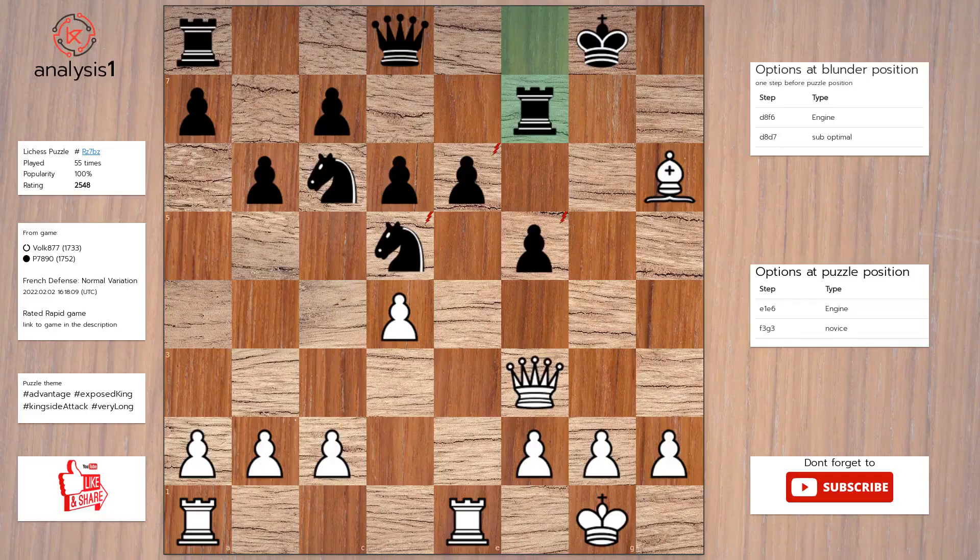One more. Here are the threats: Queen takes knight. Queen takes pawn. Rook takes pawn. Let us look at checks in puzzle position: Queen to g4, check. Queen to g3, check.